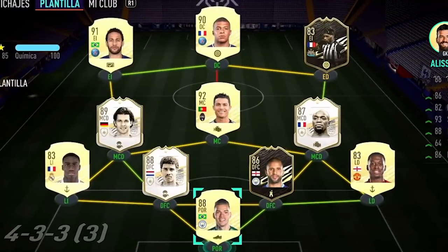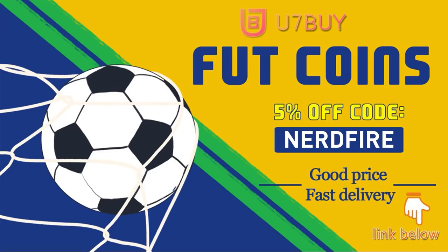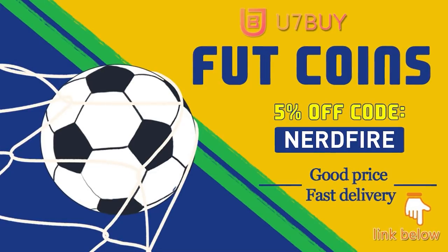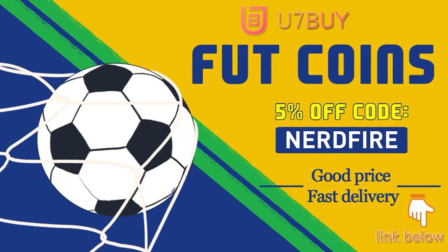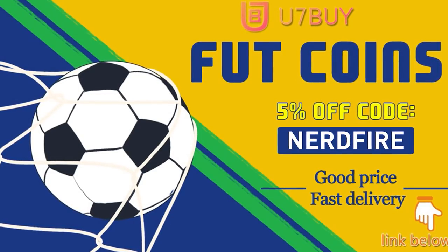What a ridiculous transfer window it's been. Are you facing ridiculous teams and stuck with ones just like this? Look no further - head over to u7buy.com and get yourself some FUT coins using the code nerdfire at the checkout for five percent off your order. It'll be linked in the description. They are cheap, safe and the most reliable, so make sure you go ahead and check them out and make your team better than ever.